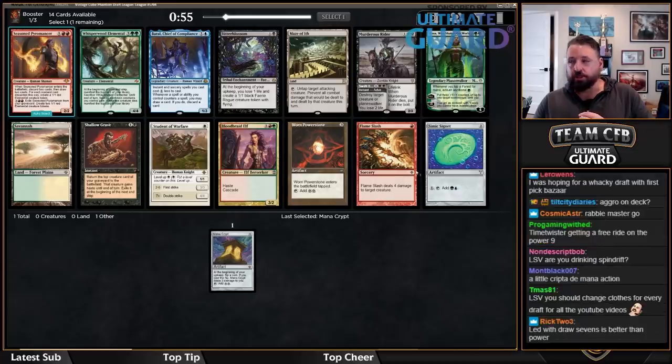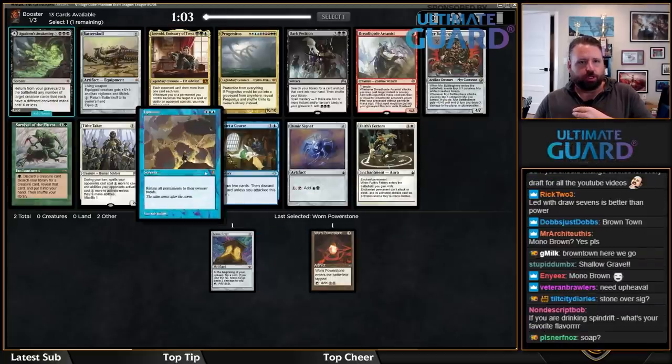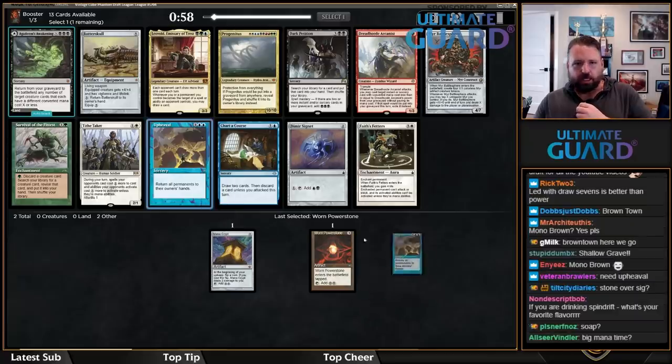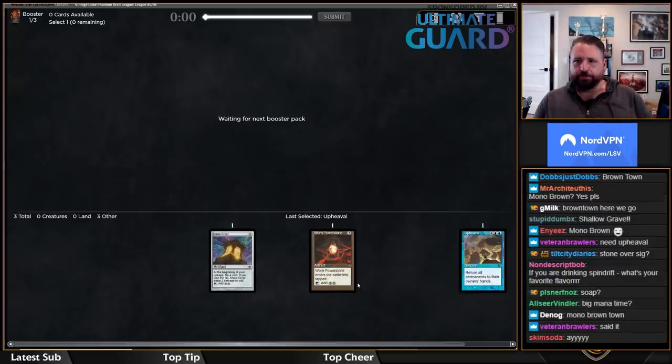There's also Nissa, but I'm not in for that. Worn Power Stone is decent. Now we can Upheaval — this is a great start for an Upheaval deck. There's also a Dimir Signet, but at this point Upheaval is just looking so good in the deck, so I am quite happy with this start.